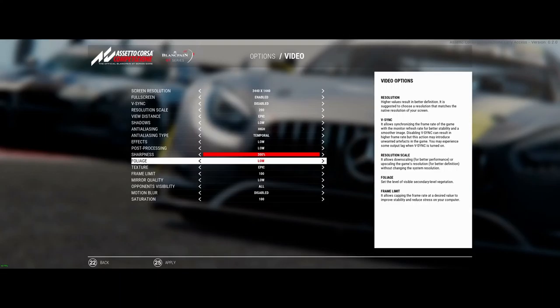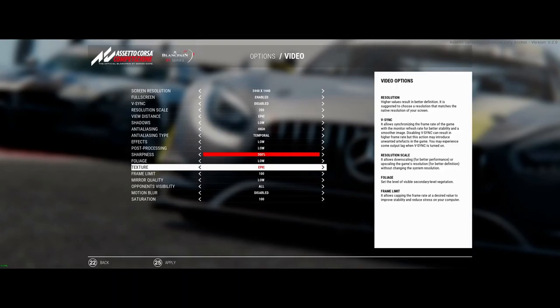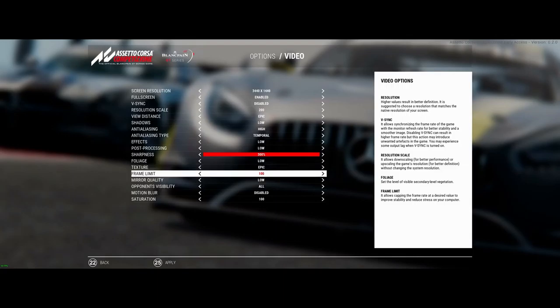Not really a big deal unless you're a tree-loving person. Texture on Epic doesn't seem to matter — the graphics card does fine on Epic, so just leave it on Epic. Frame limit — I put it to 100 because you never need to go over 90 anyway. I'm using a Predator X34 monitor capped at 100.